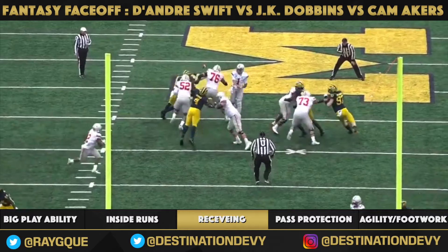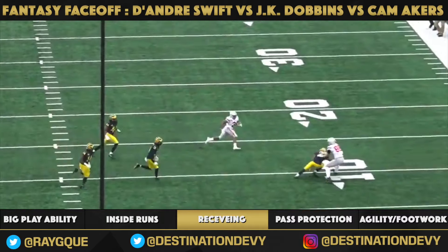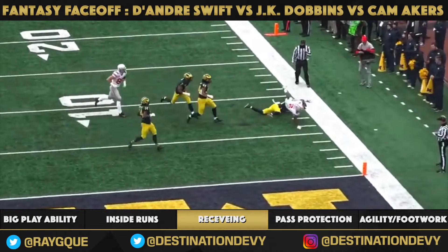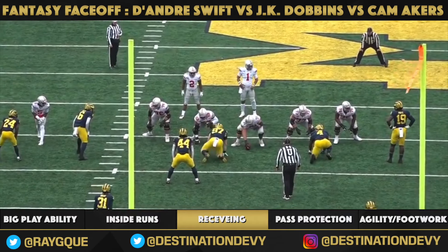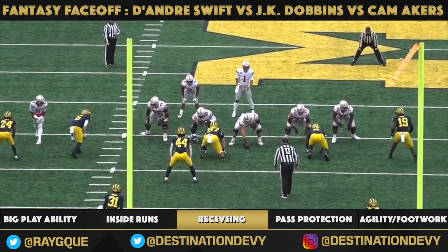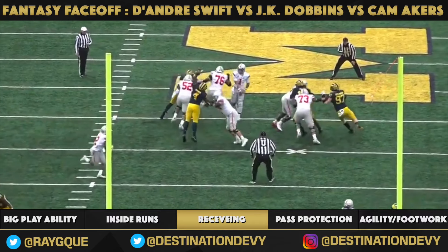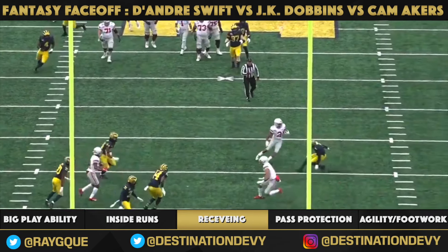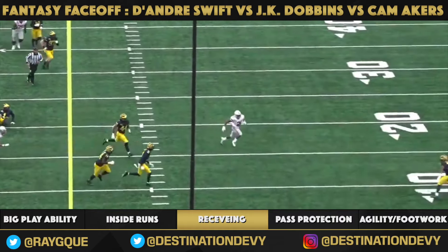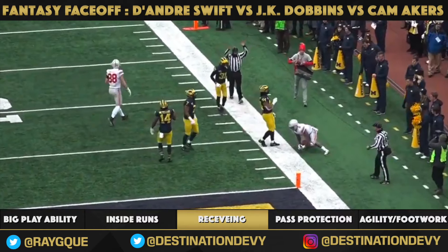J.K. Dobbins — a little option right out of the backfield, sidestep coming, filthy, then turn it up and finish. Out of the backfield, we didn't see Dobbins run as many of these routes as DeAndre Swift or Edwards-Helaire, but look at that — fluid hands, eyes up, assess the situation. That sidestep is just gorgeous by J.K. Dobbins, turning it up, almost getting it in the end zone.